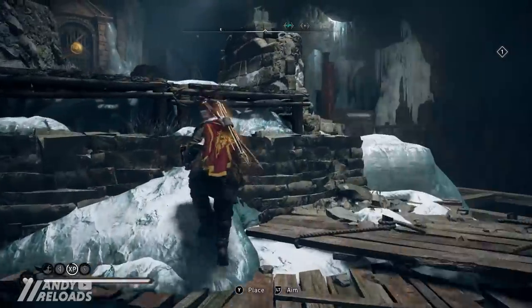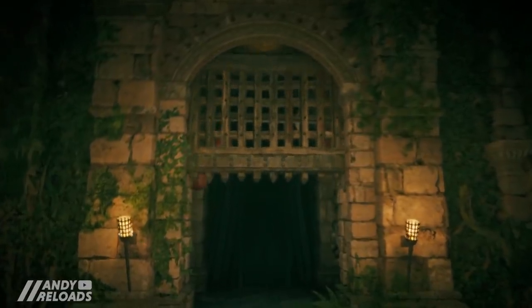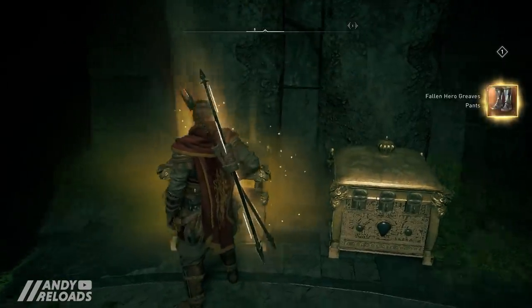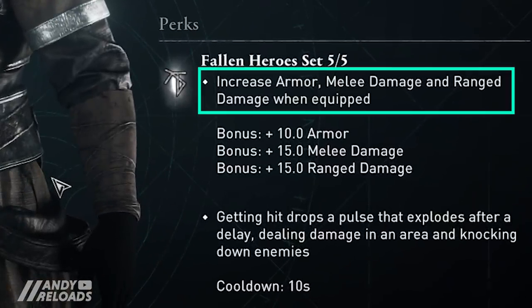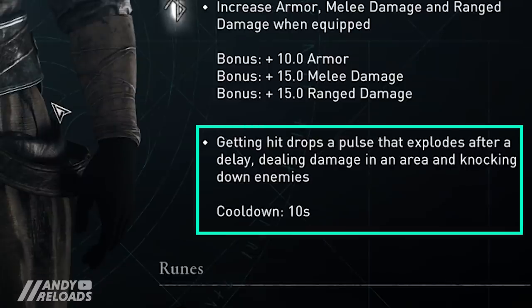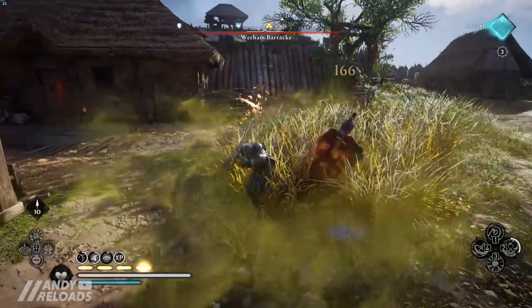After you progress through each environmental puzzle and get through the final big door containing each famous Briton, you'll collect pieces of the new Fallen Hero armor set. In terms of stats, it's not a bad little set — you get an armor and melee range damage increase when you equip it, and it drops a cool exploding pulse on the floor that provides an AoE explosion that knocks down enemies in combat.